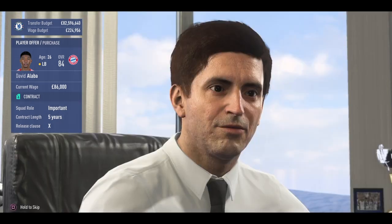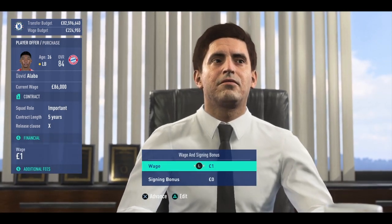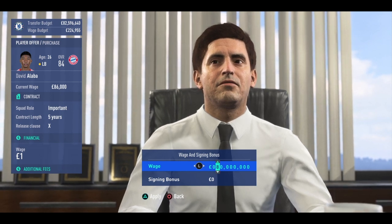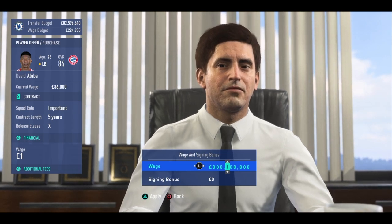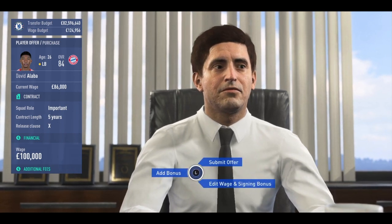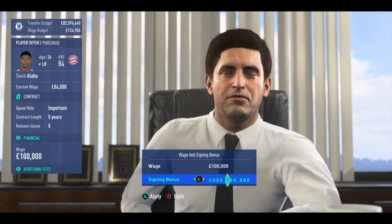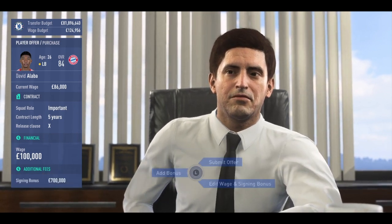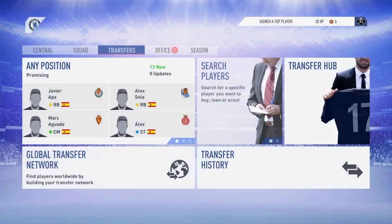No release clause needed. He's on 86,000 a week which I don't think is far enough for his quality - I'm gonna put him on 100,000 a week because I'm going for the cheapest possible. I'll also put a signing bonus of about 700,000. That's a fair offer - I'm happy with that as well. We've just got David Alaba - two new signings this episode: Ousmane Dembele and David Alaba.